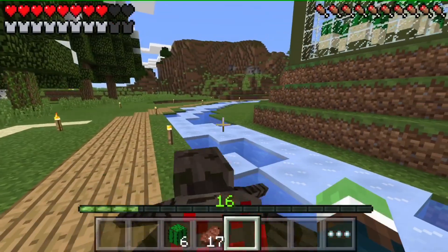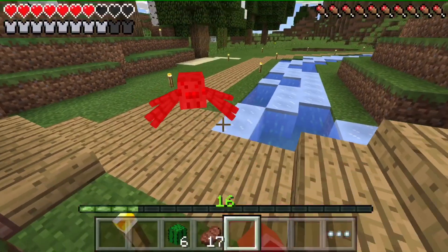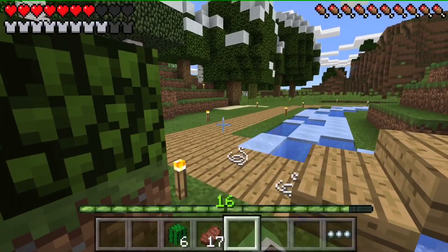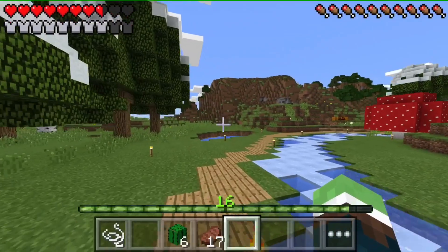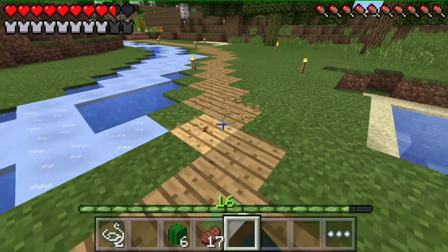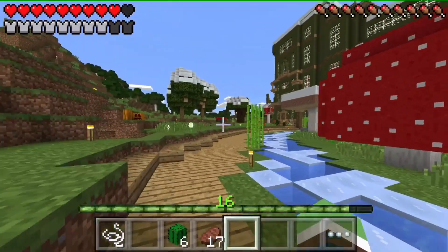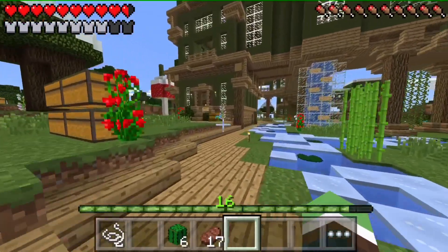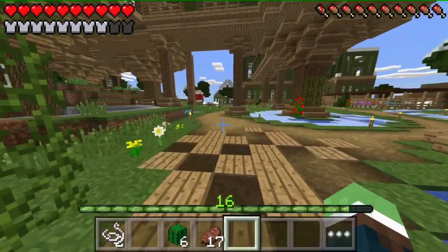Welcome back everybody to another episode of Minecraft Pocket Edition. We're here on the world as always. This path is so old now that we got grass path - I need to change this. I've been working around on the house in the past few days because I've just been really busy with work mostly and haven't been able to upload, but here I am.